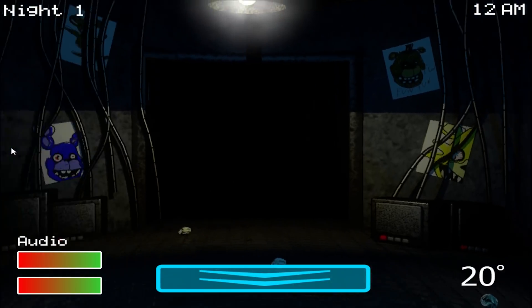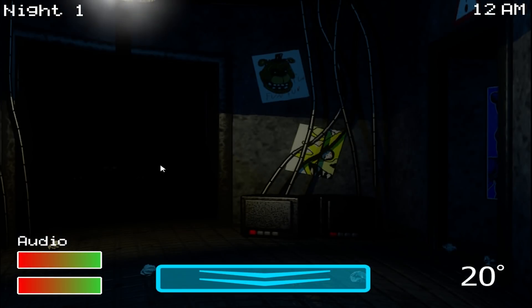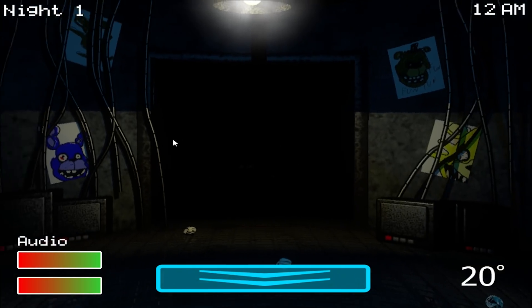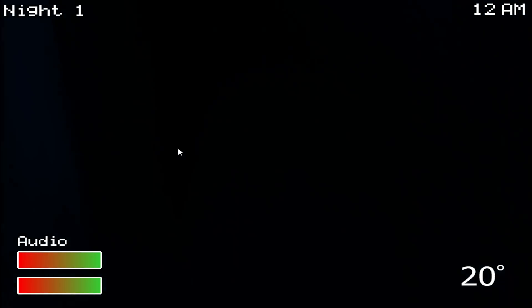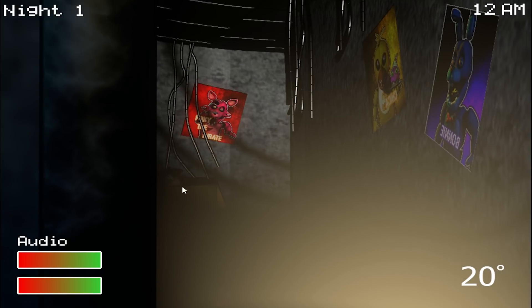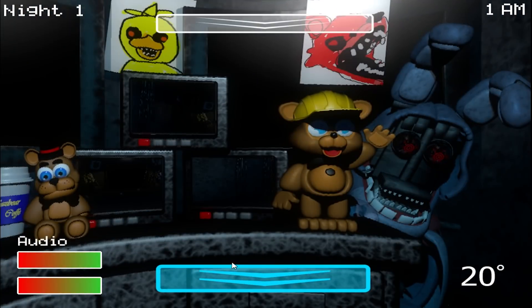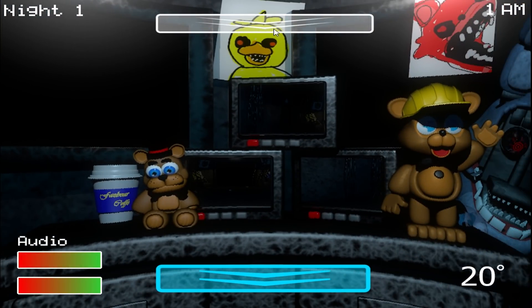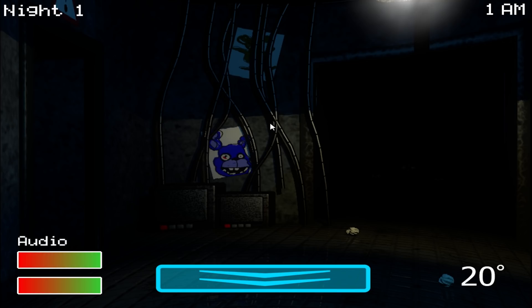He's in the vent now — maybe if we just leave the flashlight on him it'll work. Chica's about to come in too. I mean this seems to be working on Bonnie so far — he's not moving. I hear the vent again — she's back in the vent. The audio refreshes, okay — I thought when we ran out we were just out forever. But we're dead again. The only thing left to do is factory reset the game.